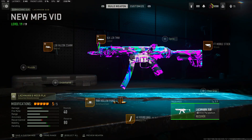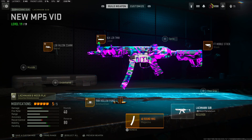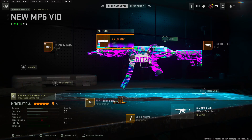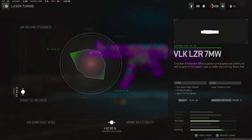Moving on to number two, we got the MP5. The MP5 is now number two, it's not number one anymore - you'll see what's number one. We got the 40 round mag of course, some people run 50, you can do that if you want. Then we got the hollow point - damage range plus 0.56 and plus 7.84 for the bullet velocity. Then we got the Falcon barrel - plus 0.45 then plus 0.36 for the damage range.